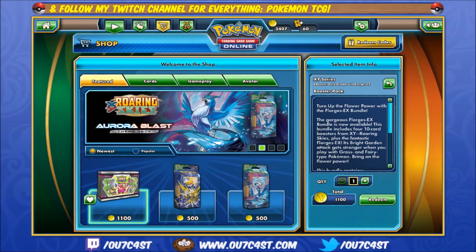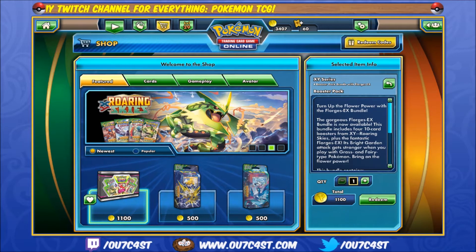Hey everyone and welcome back. This week in the shop we got a Floridus EX box that comes along with four Rowan Skies booster packs. It's a pretty basic shop item.